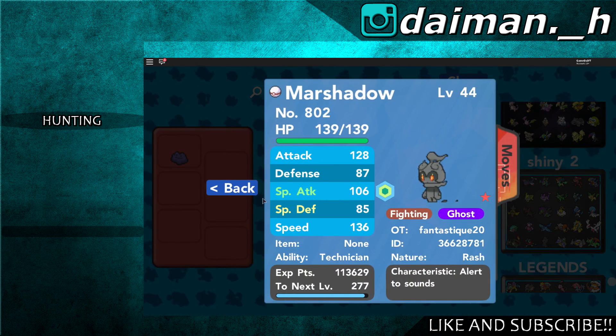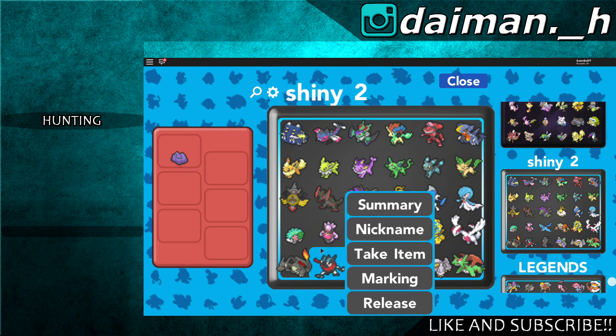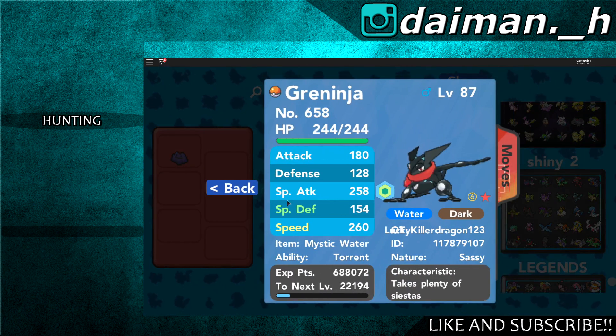Shiny Marshadow — I love this one. It's not obtainable anymore, it's so rare right now. Awesome shiny Greninja. Unfortunately not a shiny Ash-Greninja, but no problem.